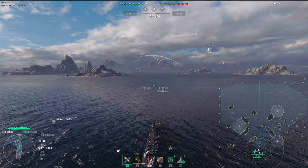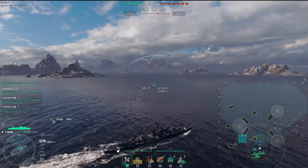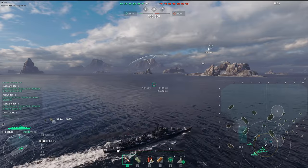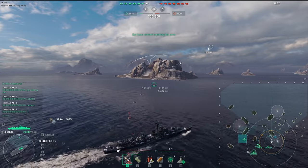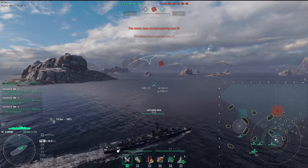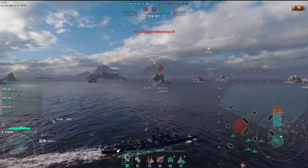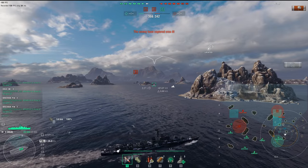Let's get right to the replay. We'll speed up the initial positioning. I really like the Druid — if you don't know what it is, it's in the Research Bureau. It's worth considering alongside the Vampire II — basically a Daring-style British destroyer build, but with only two guns up front, very powerful guns, and no torpedoes.